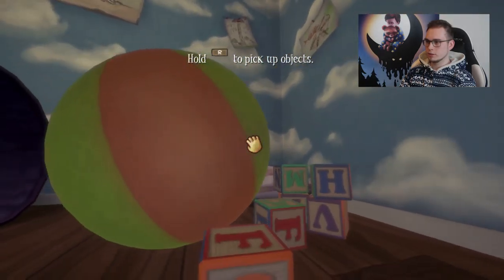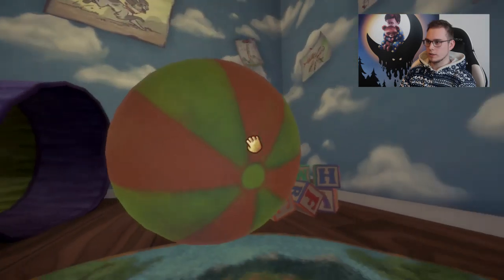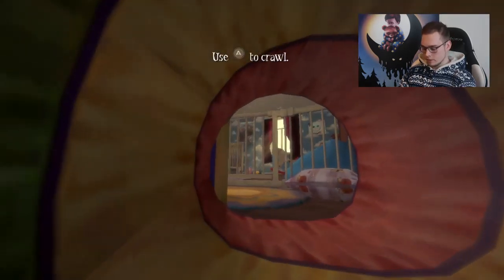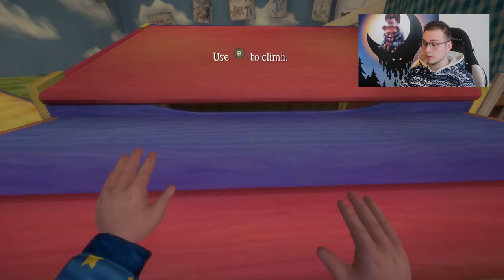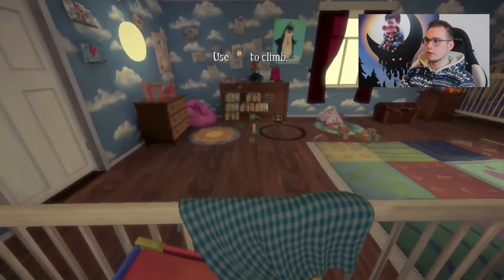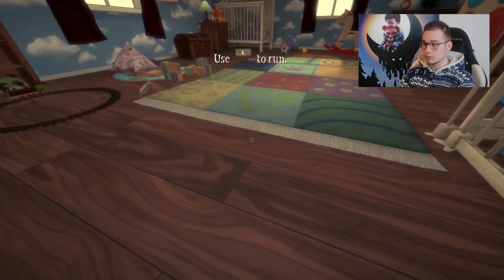We can actually roll this ball away and pick things up. You press A to crawl, and I need to stand up. B to climb up on here. Use L to run. Learning the controls as a toddler crawling around the room.